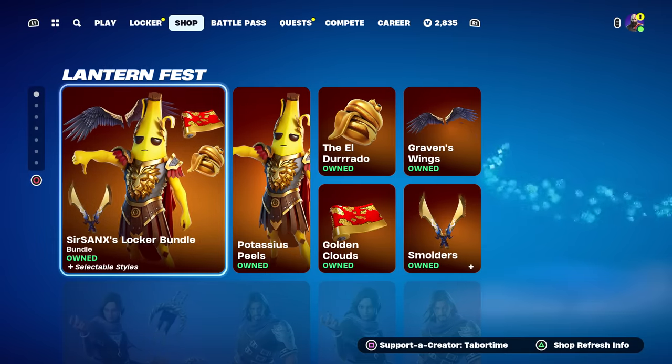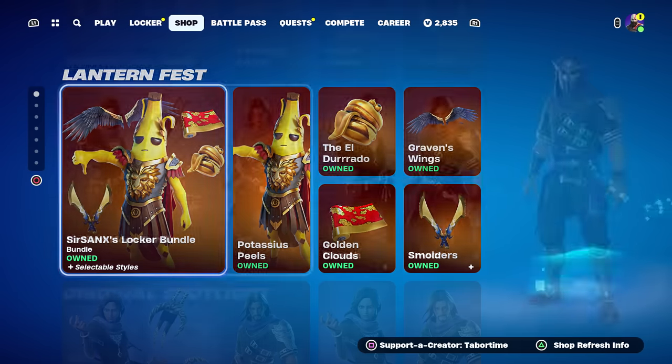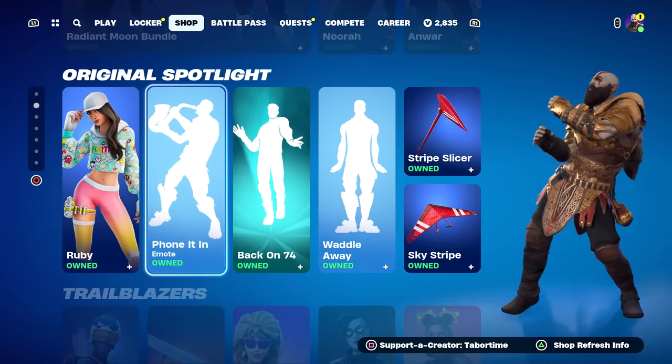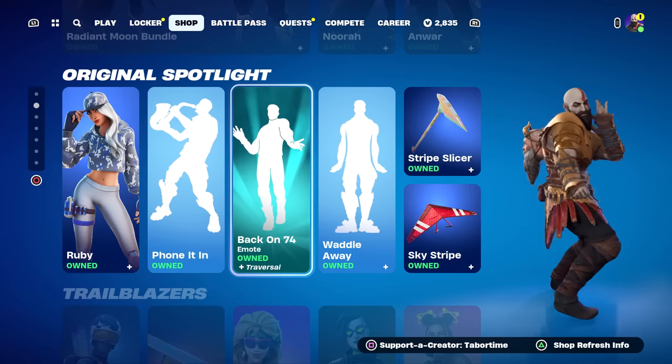We still have the Sir Sanks Locker Bundle — it was here yesterday, a pretty good and original bundle. We also have the Radiant Moon Bundle still here, Ruby's still here with her Easter version, and the 'Phone It In' emote — a pretty solid emote. Back on 74, that was from two days ago, not too bad either.